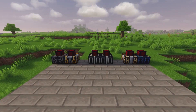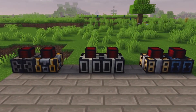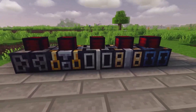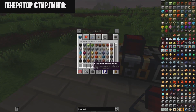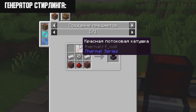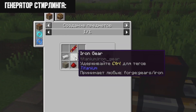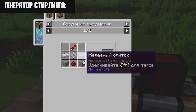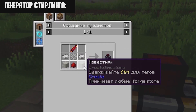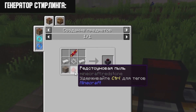This mod adds both energy and RF energy, which we generate using generators. We have five generators in total and will start with the simplest — the Sterling Generator. Its recipe requires a red flux coil (made from iron ingots and redstone dust), an iron gear depending on your mod setup, two iron ingots, and two stones. Additional blocks include mostly stone and redstone dust.